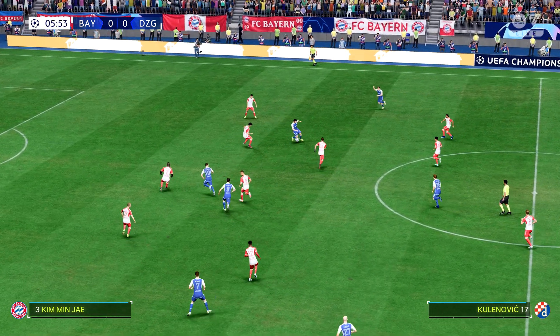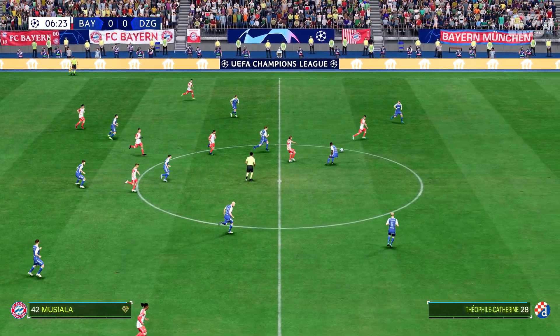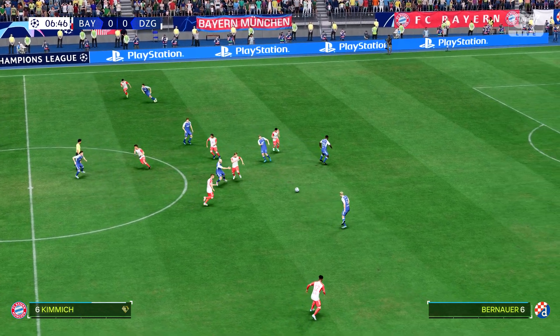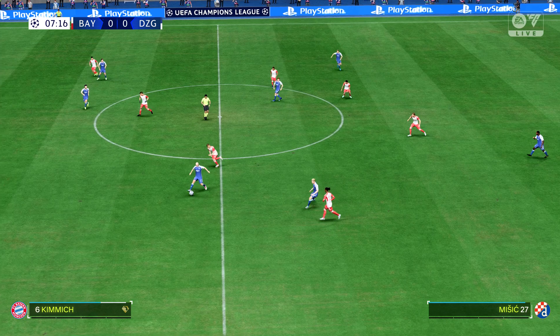This is the line-up for the visitors today. They're starting with an attacking 4-5-1 formation, with three players in advance of two holding midfielders. But it's important that the wide players come infield to join the centre forward at the right time.